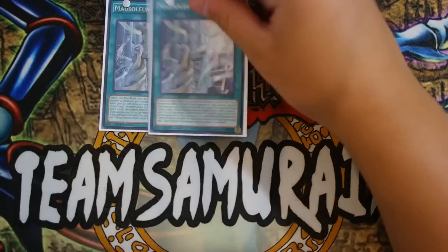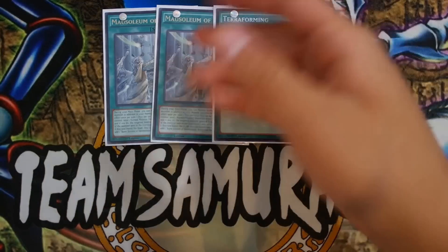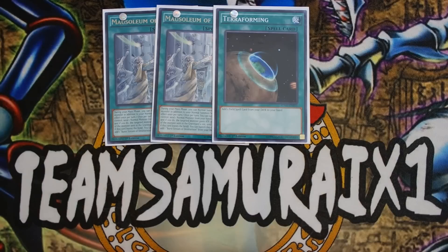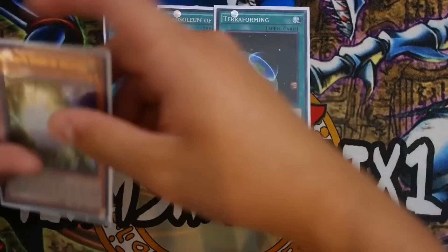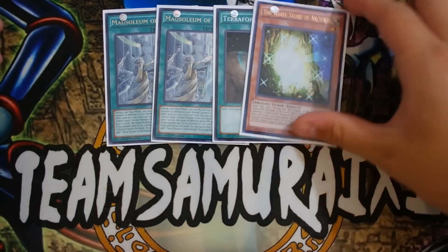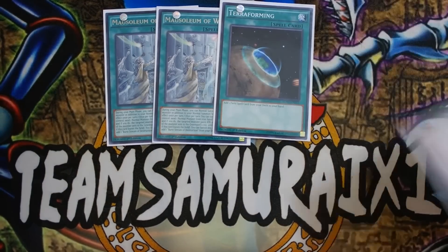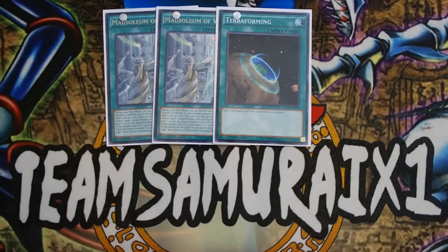For spells, play double Mausoleum of White and one Terraforming. A lot of OCG decks don't play this version anymore, but I feel it's very strong and very combo-heavy. All you need is Sage and Mausoleum to open up the amazing combo. Mausoleum lets you dump Blue-Eyes from your deck to your graveyard early game, feeding it to trigger Return of the Dragon Lords or Silver's Cry. It also gives you the additional Normal Summon for a Level 1 Light tuner from your hand, which lets you abuse the field spell and recycle dead cards.